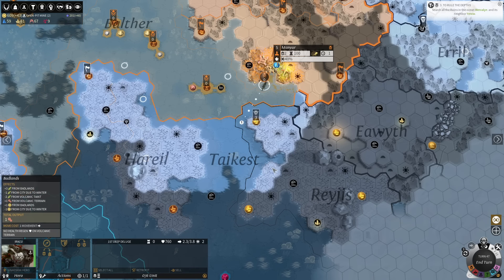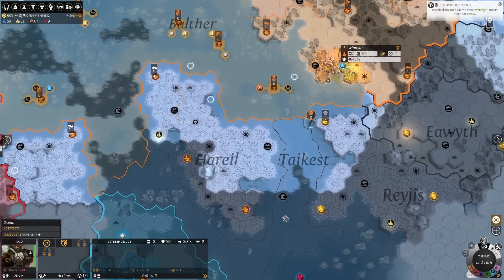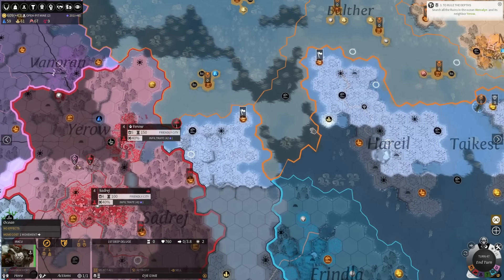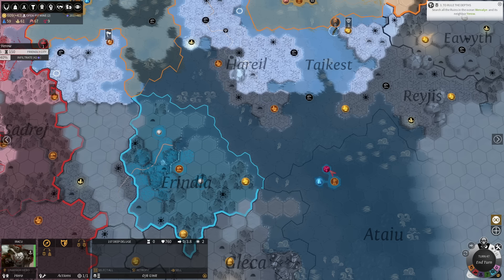Now there's just this hostile fire ship army sailing around and I don't love that. But I do love the fact that the listening post looks unguarded. We don't have a peace treaty with Blue, so I'm probably just going to come down here and take this as my plan.